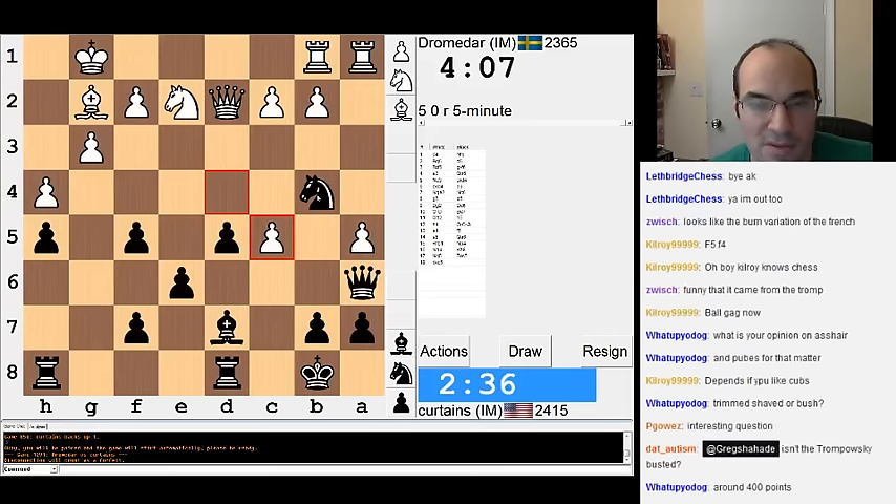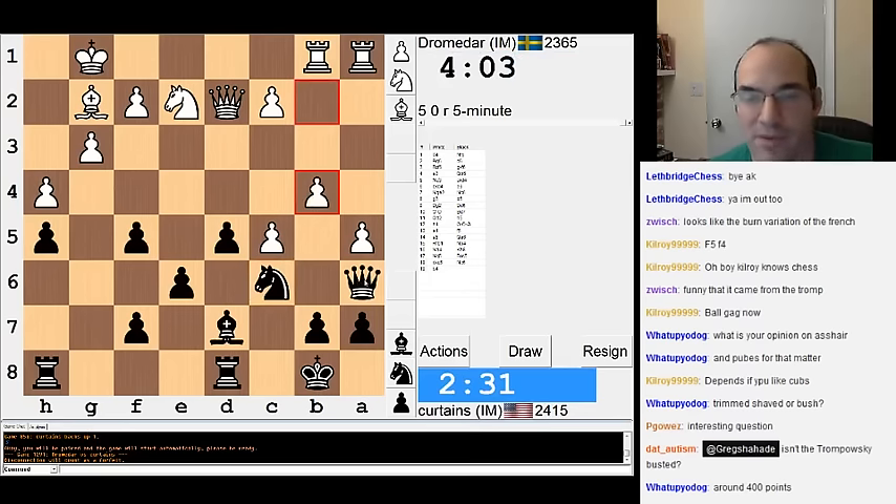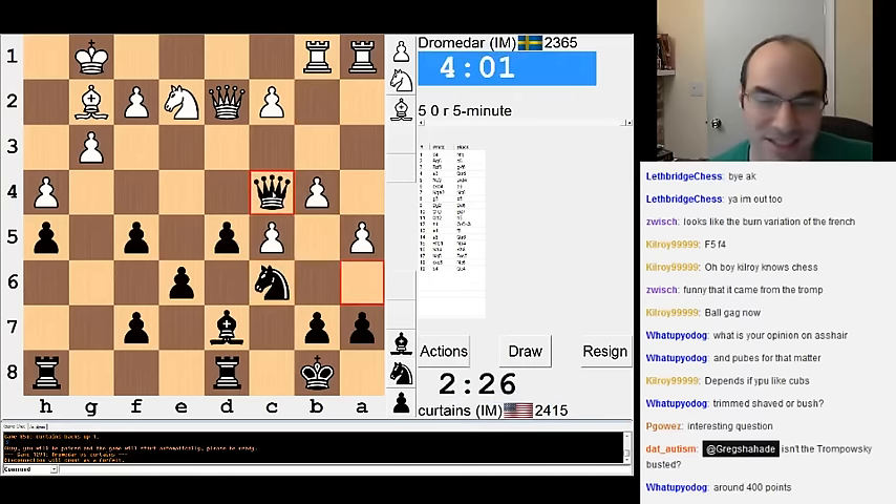Knight C6, B4, Queen C4, B5, Knight E5 — something bad, but I'm just going to do it. Actually, I'm going to go Queen B5 first after B4. No, then you can go... I'm just going to do this. This is really not pleasant at all.